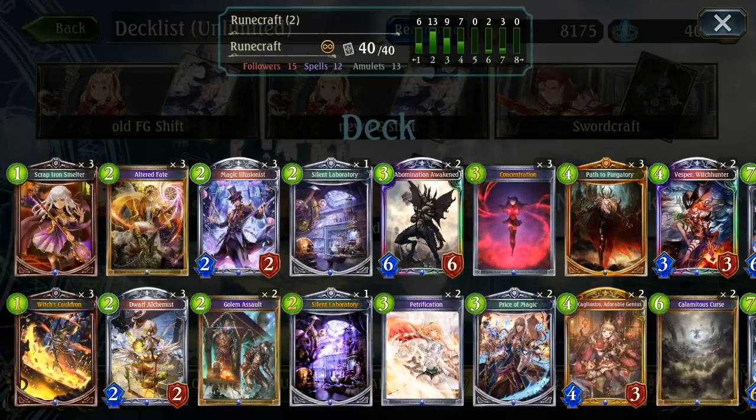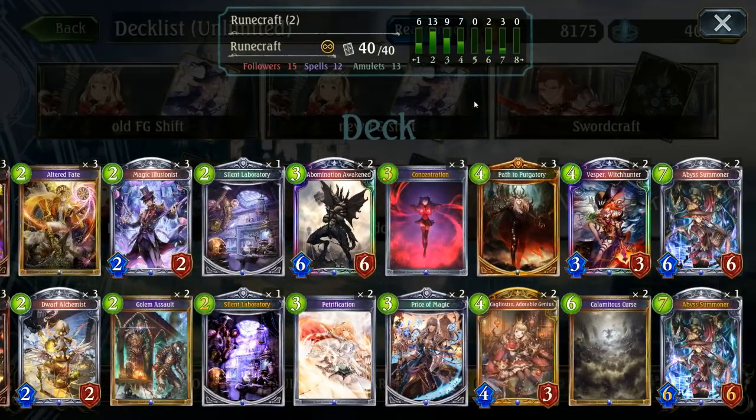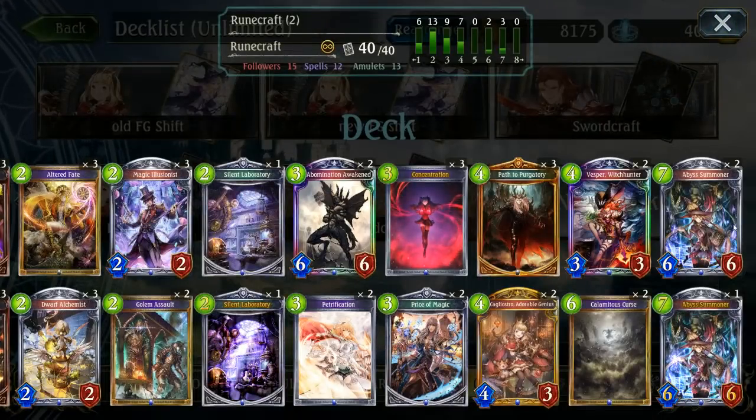Hello and welcome to another video. Today we're taking a look at a PTP rune deck for unlimited. This one piqued my interest because PTP usually I don't see too many of those in a rune deck, and in this case it's actually an Abyss Summoner deck which makes a lot of sense. If you're going to run a rune deck with PTP you may as well run Abyss Summoner, since you are burning cards off so you will gain the advantage fairly early on.